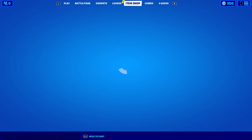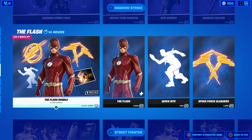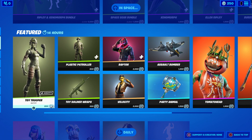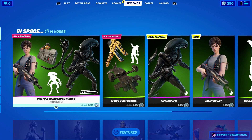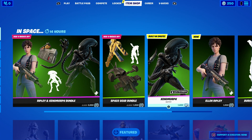If you're as much of a fan of the horror franchise of Alien, then you're definitely going to want to get this skin. To get it, you need to come to the item shop and scroll on up to the top, to this In Space section. There is a bundle pack for 2,200 V-Bucks that gives you pretty much everything.